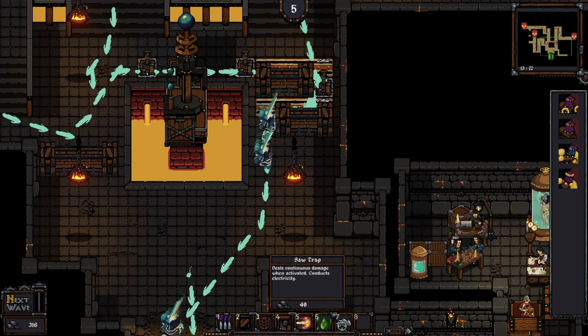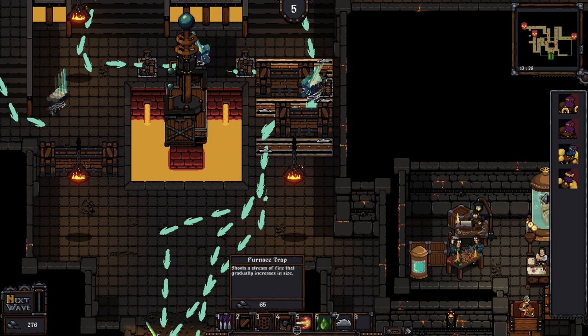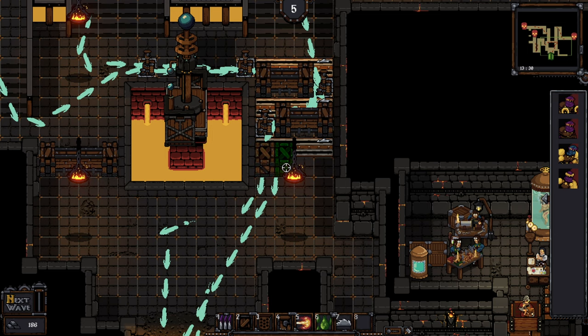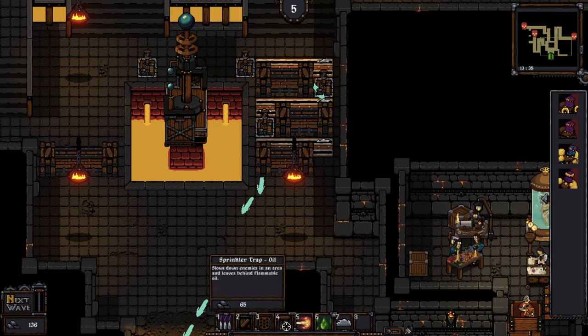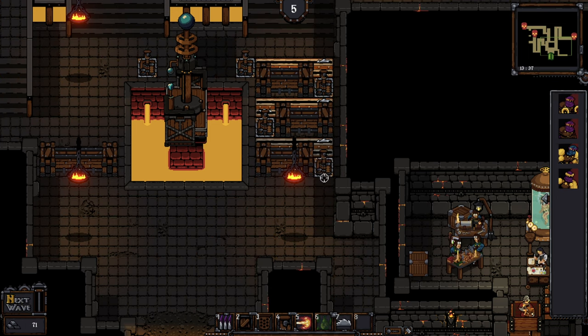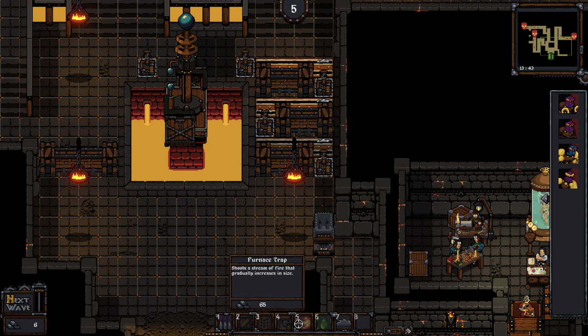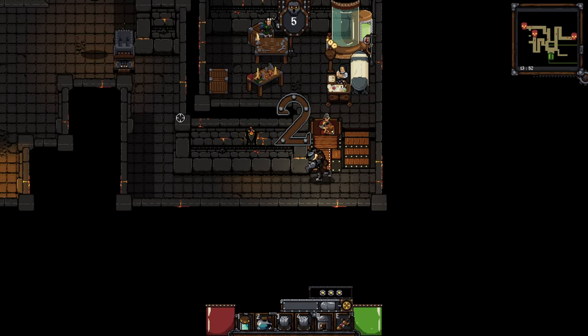I'm building a small corridor out of slow traps plus a maze that enemies need to pass through. I also want to showcase the furnace-plus-oil-trap combination I mentioned earlier — the slow traps I'm using are oil traps, which creates that nice combination allowing you to set enemies on fire.